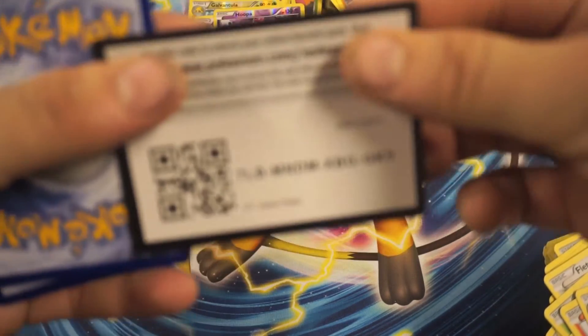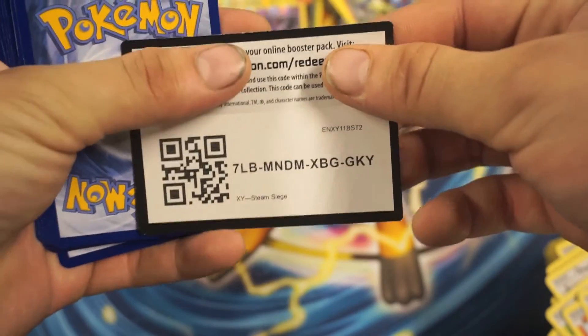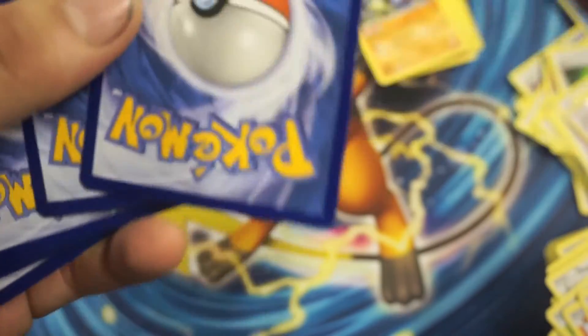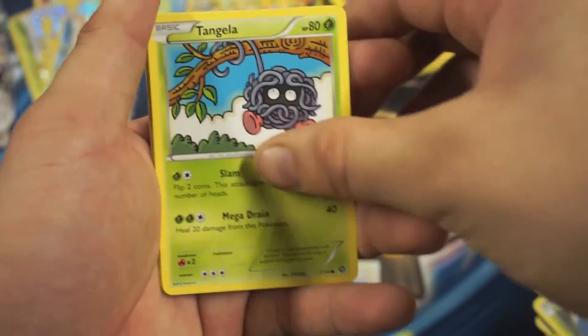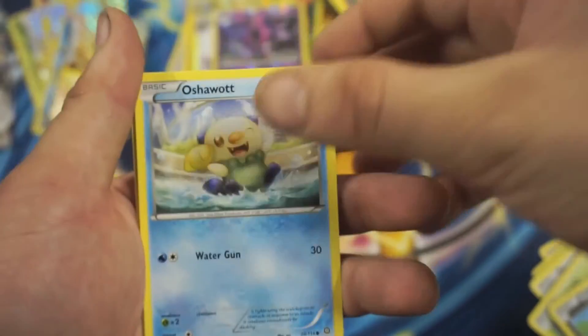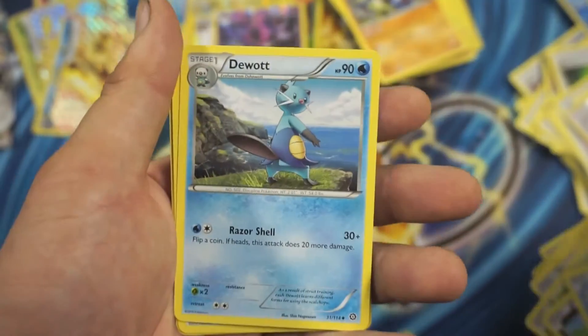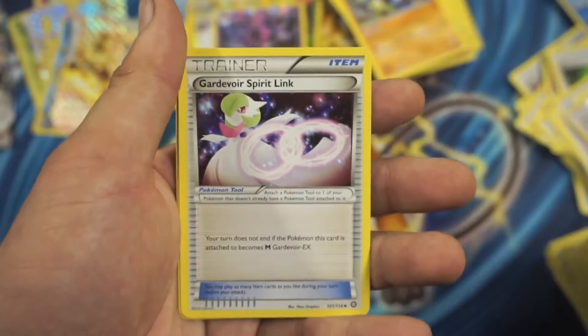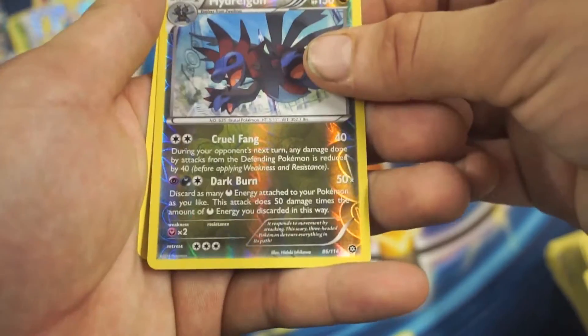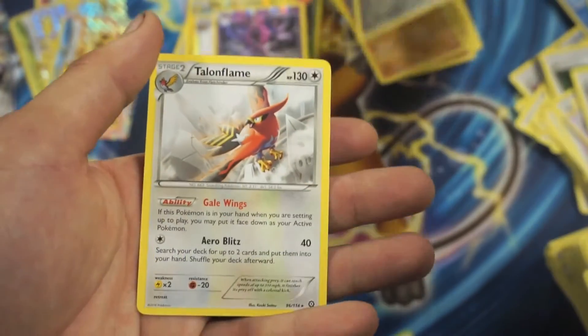Go ahead and have this code card, guys. So we got a Larvesta, Joltik, Tinella, Croagunk, Oshawott, Klefki, Gardevoir Spirit Link, Hydreigon Reverse Holographic Rare, and a Talonflame Rare — very nice and playable.